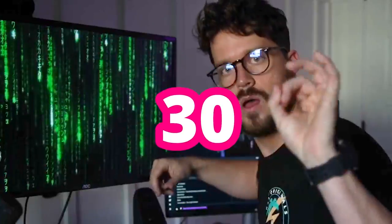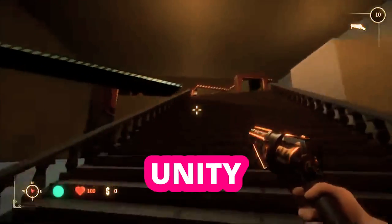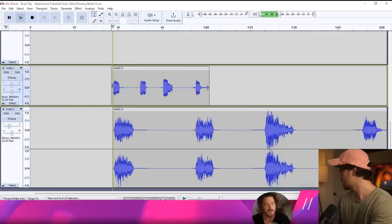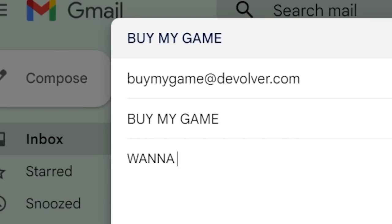Me and my 3D artist Felipe set out on a 30-day mission: can we take our disjointed, buggy, and broken Unity project and turn it into a hyper-polished demo that we can then send to a publisher?